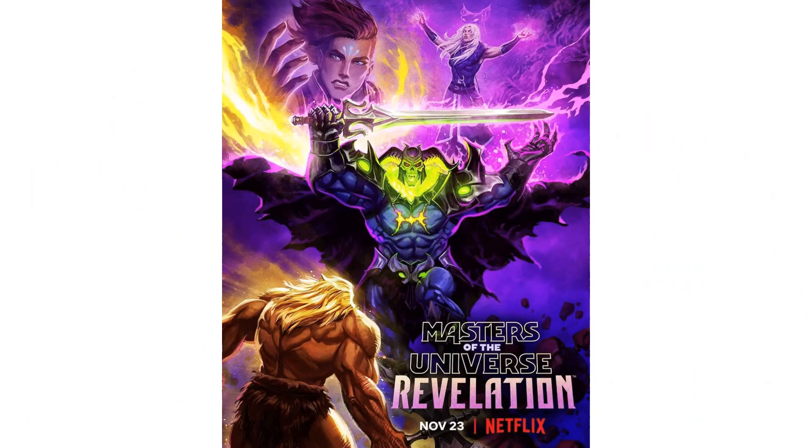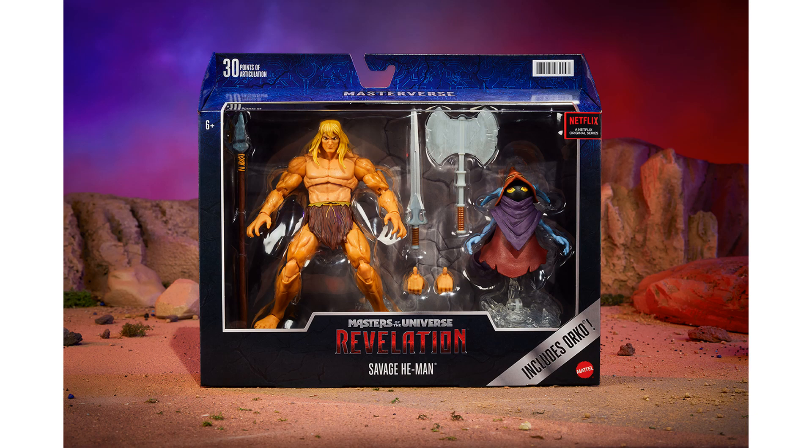Here is a shot of the tease for November 23rd's Netflix Masters of the Universe: Revelation Season 2. You'll see Skele-God, Teela up top, Evil-Lyn, and then right in the front what we thought was Olar but is actually Savage He-Man. This is the first two-pack — or rather, the deluxe Savage He-Man pack. Orko is kind of an add-in or accessory, so it's called the deluxe Savage He-Man pack with Orko.